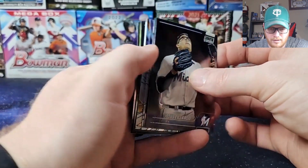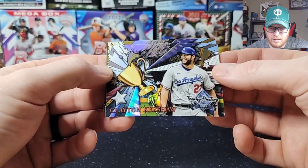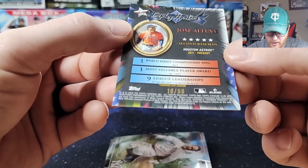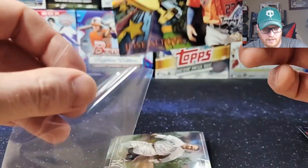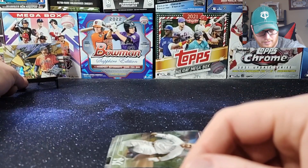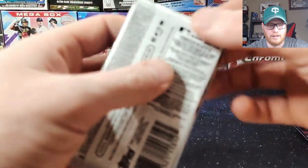Looks like we might have something here — maybe it's an insert auto. Jesus Luzardo, Eugenio Suarez, Clayton Kershaw Trophy Hunter. And that looks like a gold Trophy Hunter — Jose Altuve, gold Trophy Hunter to 50. So he's a cheater, we don't like him. Unfortunately our serial-numbered card was an insert. There's definitely people down in Houston that like him, so we can sell that. For some reason I keep pulling a lot of Jose Altuve cards — pulled a superfractor, pulled a lot of Altuve.